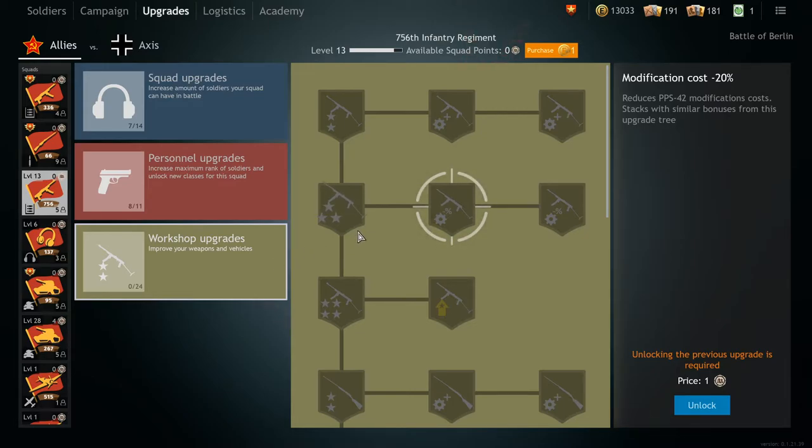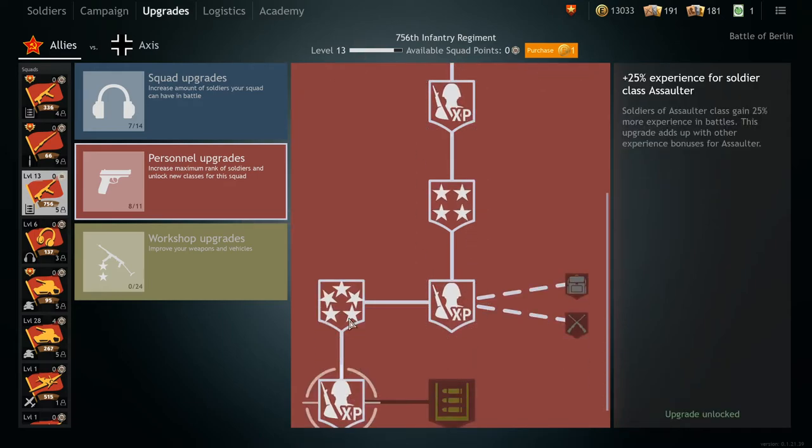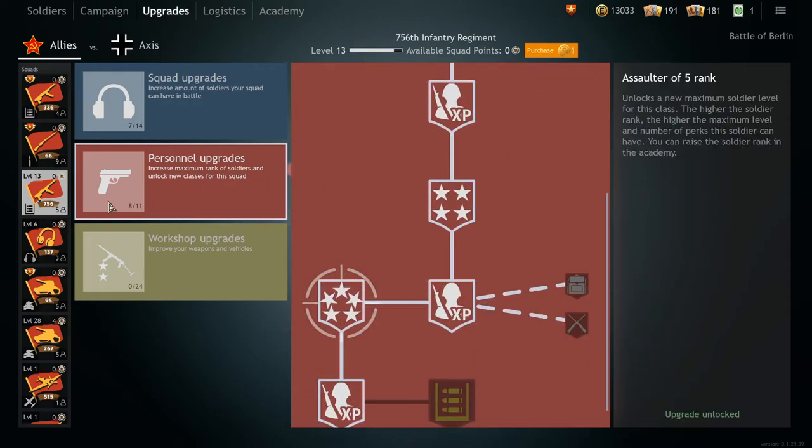Lastly, infantry squads do better the more perks they have, and the grind for weapon parts is time-consuming enough that you should prioritize personnel upgrades over workshop ones. So keep that in mind.